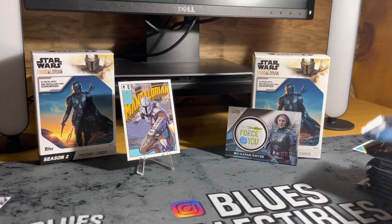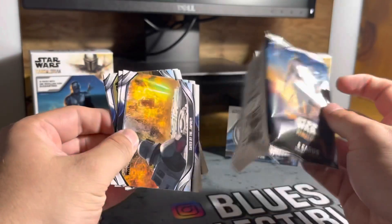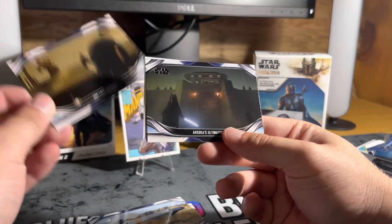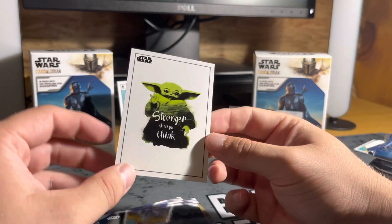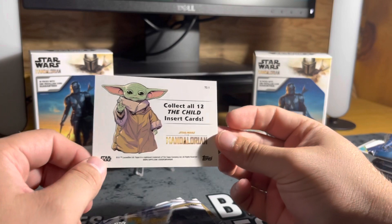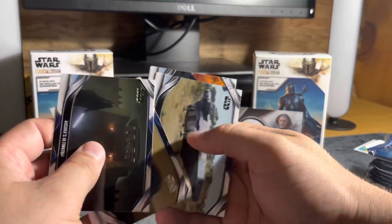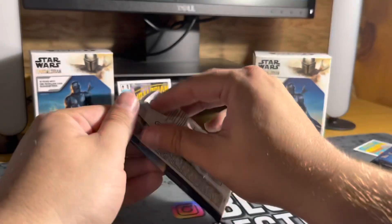Let's see if we can pull some more of those comic book cards - be nice to get all seven and maybe get them graded to like a 10, very cool. Saved by the Empire. Imperial Intervention. One Last Assault. Ahsoka's Ultimatum. The Pirate Assault. And we got another one - Stronger Than You Think, one of the Child insert cards - collect all 12 with the Child inserts. Baby Yoda is stronger than you think - that's very true. Moving on to the next pack.